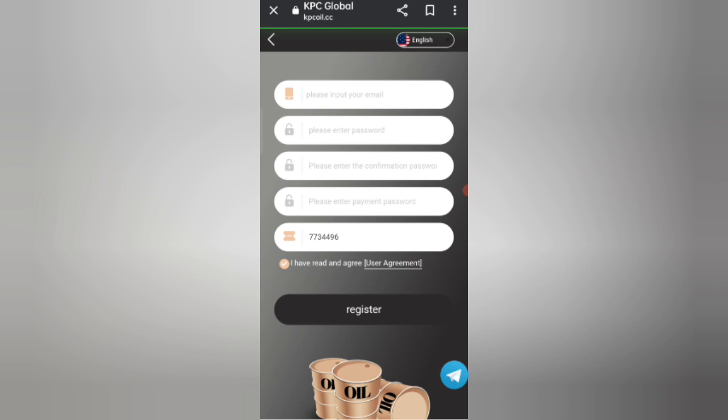After opening the website you will see the sign-up page. First enter your email, then enter your login password, enter your login confirm password, then enter your payment password, then enter my invite code, and click on Register Now.